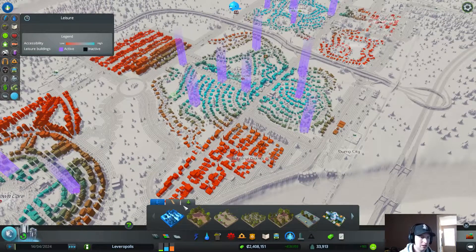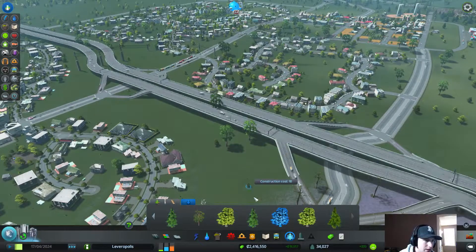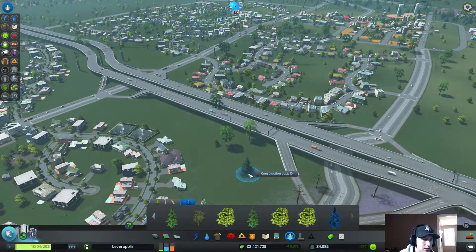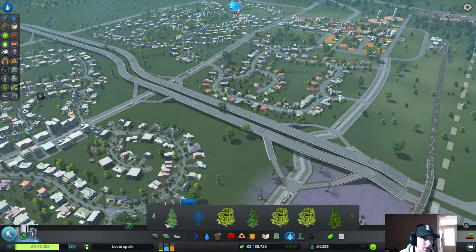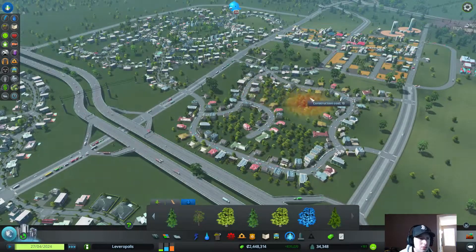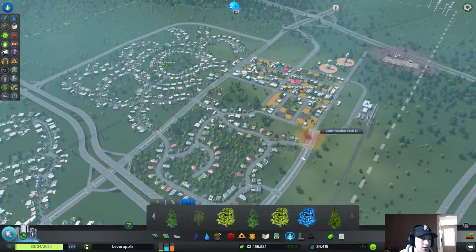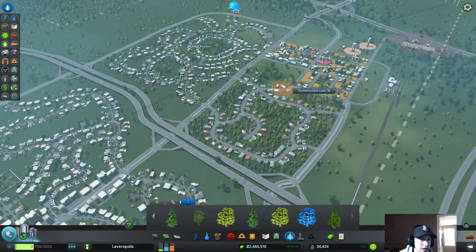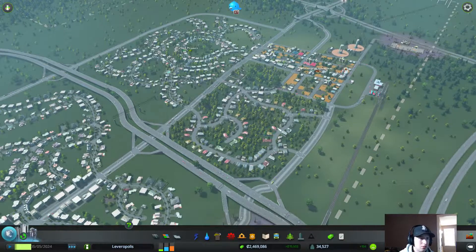We'll keep that the way it is. We got our cargo harbor — that's great. Next we'll do some beautification of our city. We need to add some trees — I want big trees. Those ones are too large, those are like bushes — these ones aren't bad, we'll go with these. I have the paintbrush tool enabled so that'll allow us to lay down a whole bunch of trees at once. We'll just make the slums a little bit nicer — there's no reason it can't have any trees.